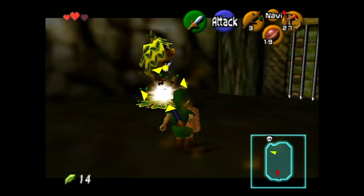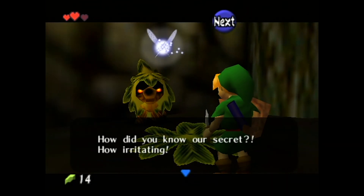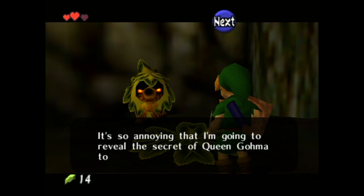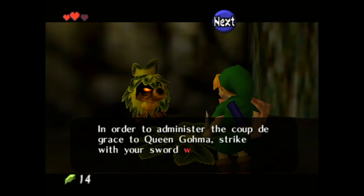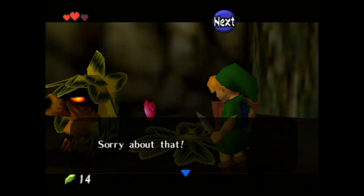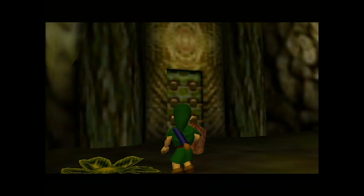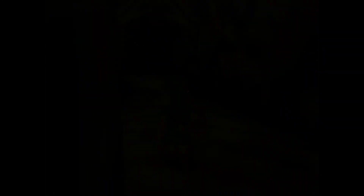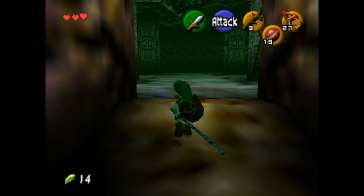There's a fun fact about this room I learned recently. If you pop out all three Deku Scrubs at the same time — which can only be done with the Megaton Hammer, a later item — and you talk to the middle Scrub or the one on the right, they don't have programmed text. So it just shows the introduction text of Navi, saying 'Hi, I'm Navi, nice to meet you. The Great Deku Tree has summoned me, please come with me inside the Great Deku Tree.' The Deku Scrub basically has amnesia and thinks it's Navi.